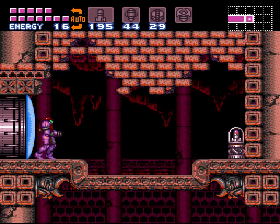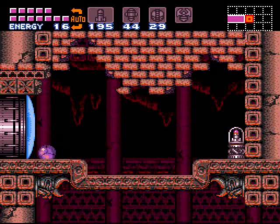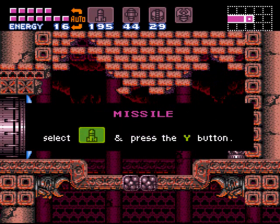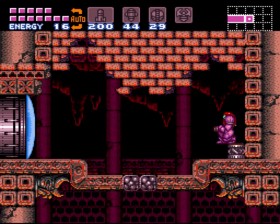And look at that — a very tempting missile power-up. Go ahead and use your jump ball because there are some gravity blocks down there that you're going to hit. Or a space jump across — either way, it doesn't matter.